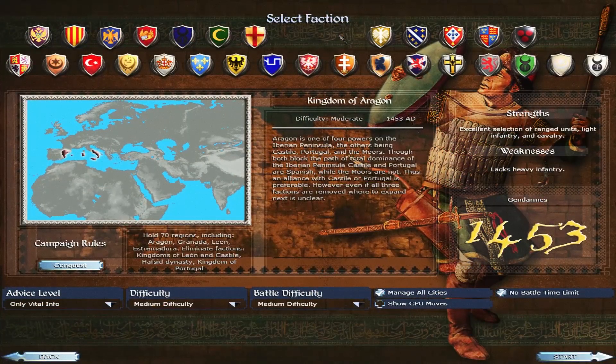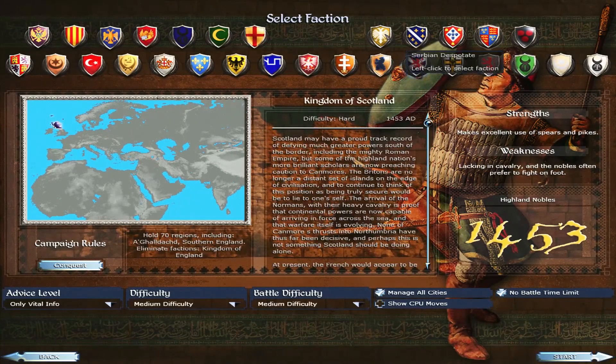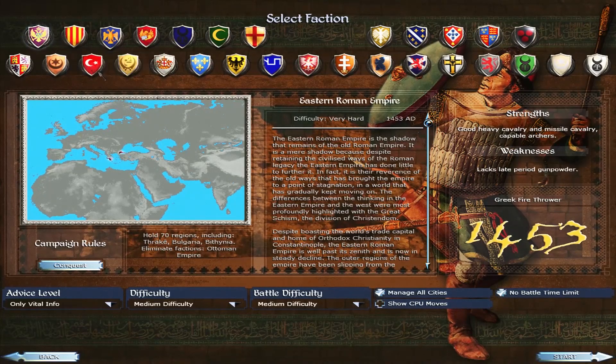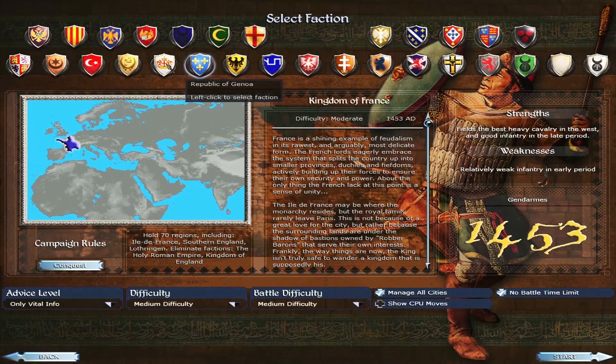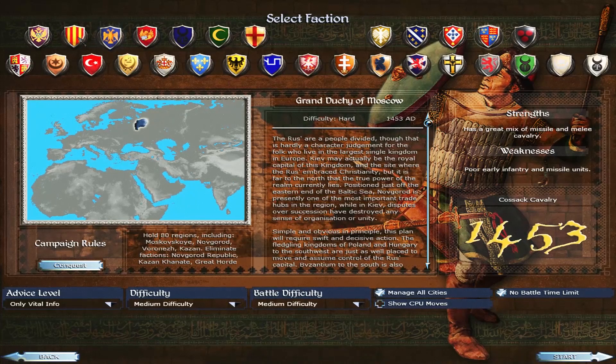We are now in the New Age scenario in 1453, and this is the last campaign that uses this map. The entire world has completely changed — you have the rise of Aragon, the Ottoman Empire coming in, the Kazan Canate, Scotland more prominent, Serbia arising, the Komnenian Union, and Novgorod spawning. The Eastern Roman Emperor's lands are still there — you can play as the Byzantines and try to rise up again. The Great Horde has lost all its land, which is really interesting.